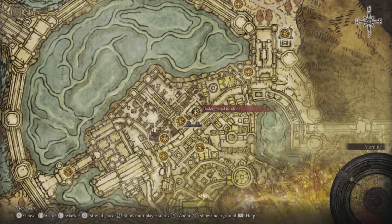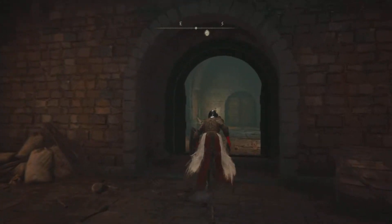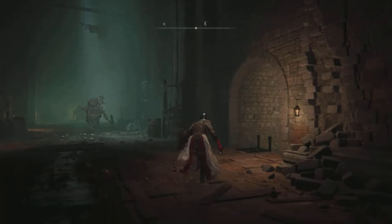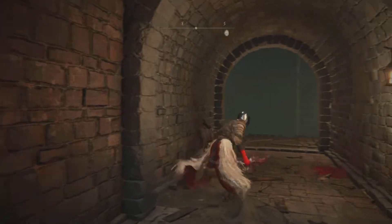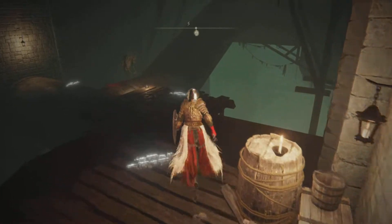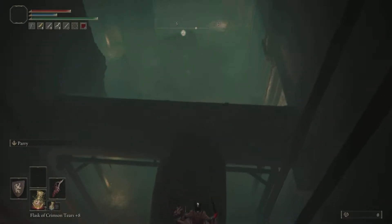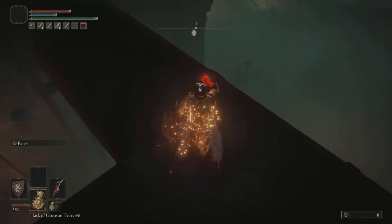We're going to make our way to the Leyndell Catacombs. From that site of grace we just got, head out the door, a little to the left and then right. Jump down — no need for the ladder again. There are some enemies that drop all over the place, so preferably jump on that a little bit. Now jump down here to the highest point of the pipe. If you jump down and land any further lower down, you might die from the fall damage.